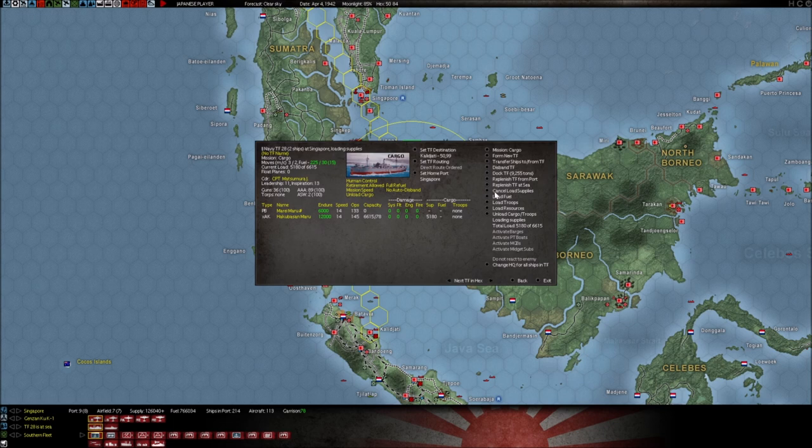You also have a button that says 'cancel load supplies' — that stops a loading task force from loading. And there are buttons here for loading supplies, fuel, and resources. If you have a cargo task force and want to load up a certain type of cargo, you would do so there. There's also a button that says 'unload cargo or troops.' If a ship has 5,000 supply on board and is docked and you want to unload the supplies at this base — or decide you no longer want to send this ship to Kalatjadi and just want to dump the supplies back into port — you click that button and it will unload the cargo on board. You can also cancel the unload.